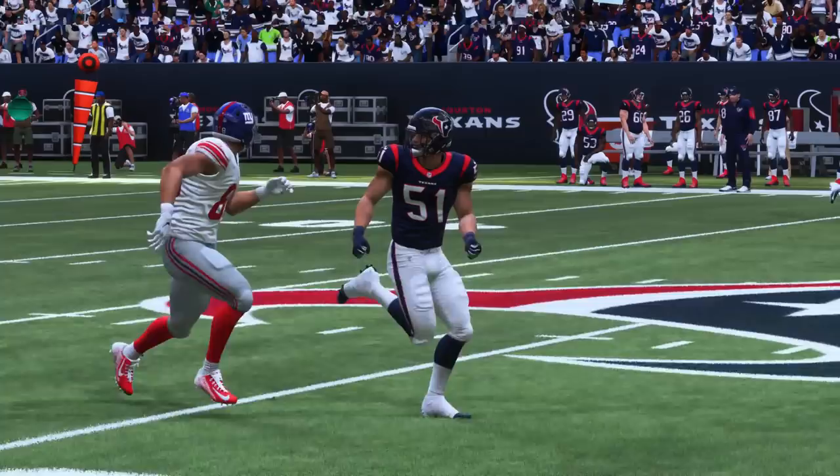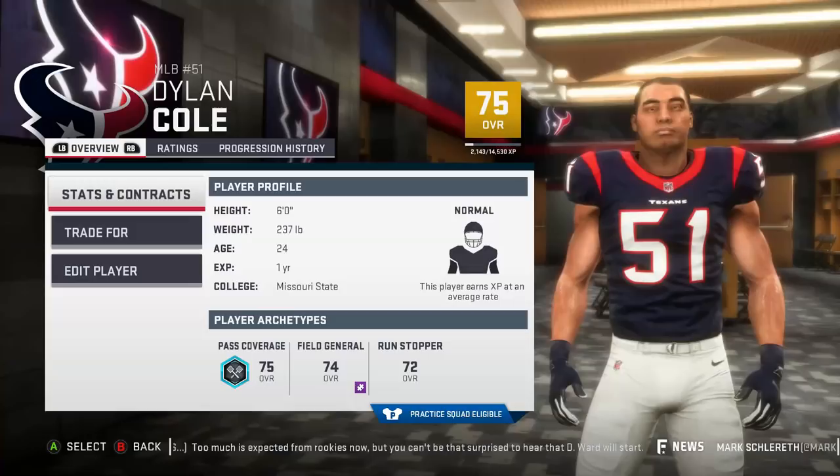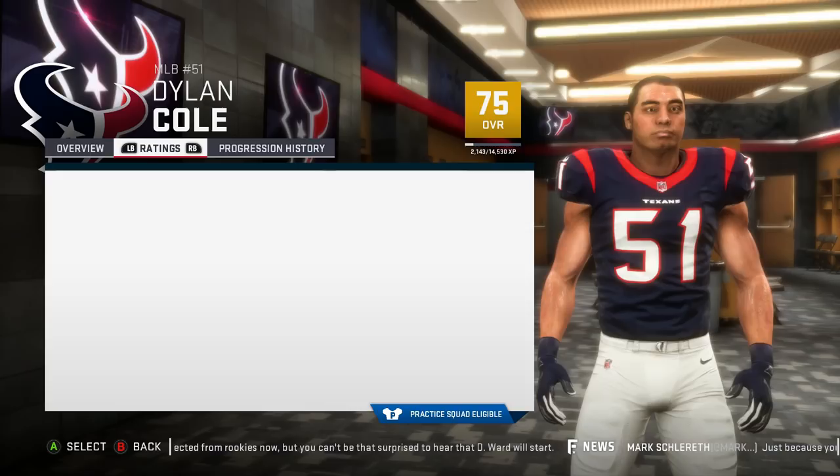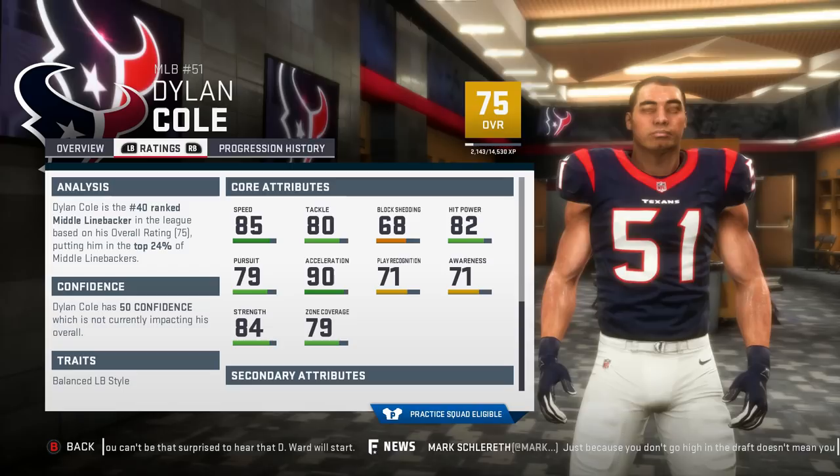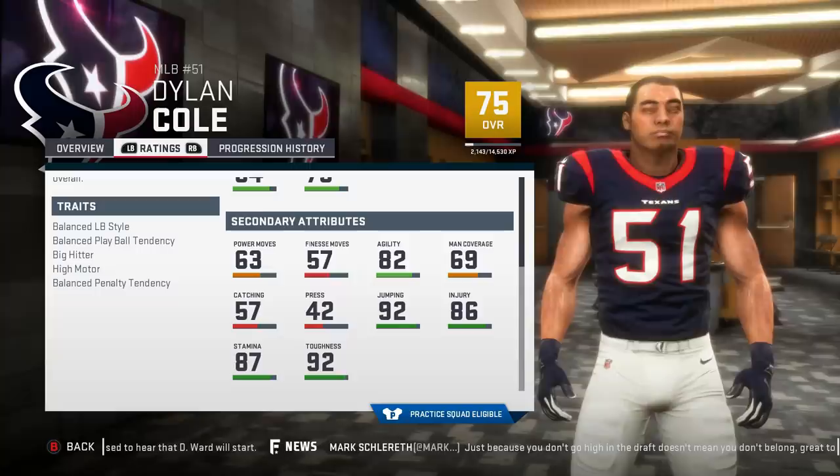At 7 is Dylan Cole. The one-year pro Cole, besides being a potentially great cover guy, can become an awesome run defender as well with his 82 hit power and 84 strength. The 79 zone coverage rating and 71 play rec will have him ready to ball for you at the start. The 75 overall definitely gives you more than you can expect because of the things he's already good at.